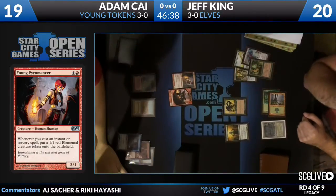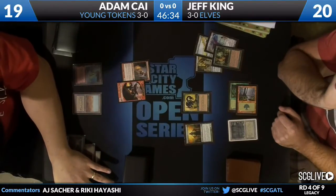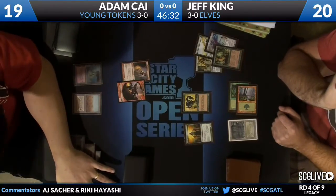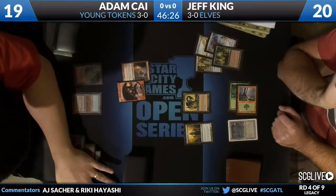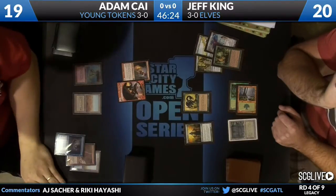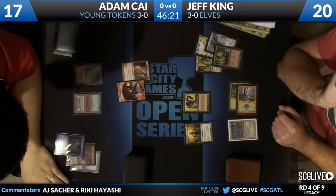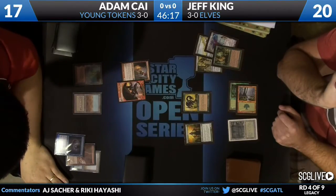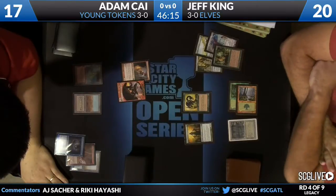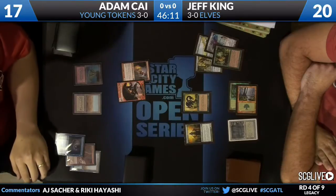Adam casts Gitaxian Probe for the Phyrexian mana, paying 2 life, making sure to remember his trigger. Gets his 1/1 Elemental — that is the Molten Birth Elemental Token. I guess it's in the same set, but the Elemental is featured in the art of Molten Birth. We get to see an Emrakul — awkward. Natural Order. Glimpse of Nature. And the Glimpse.